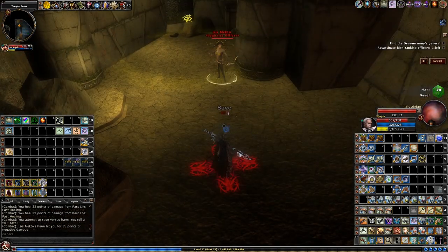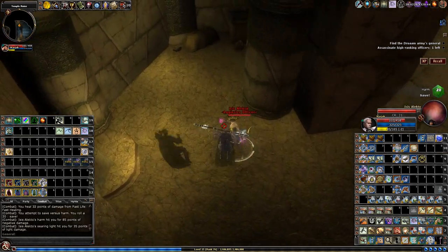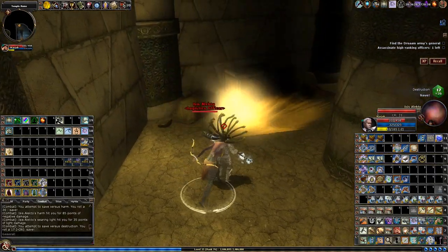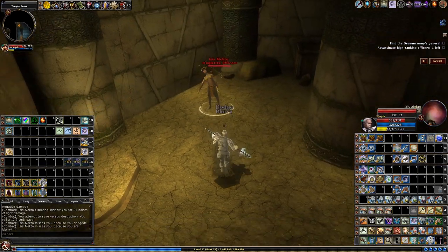Now I want you to observe the difference of what happens if I do not face the Medusa when it does its Gaze attack. As you can see, I get no warning and there's no saves, meaning it's actually causing no effect whatsoever on me.